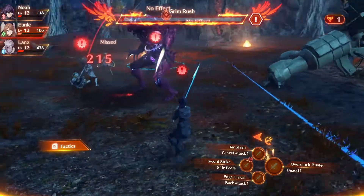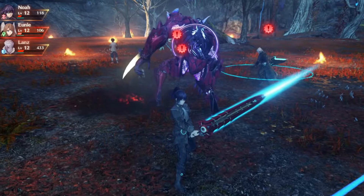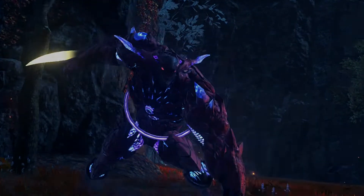Just get back in the action, try to avoid getting hit, get behind it, land your last few hits, and that should see you through to beating the mysterious enemy in Xenoblade Chronicles 3.